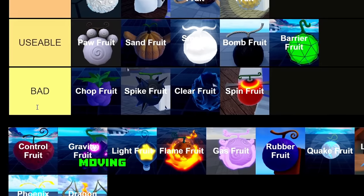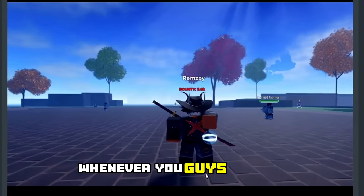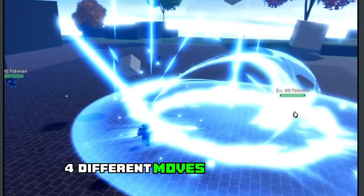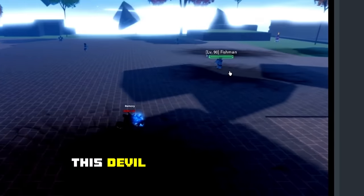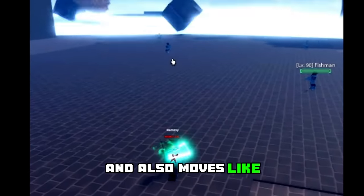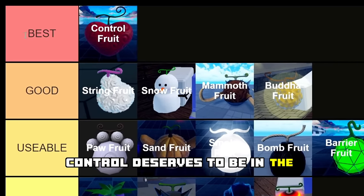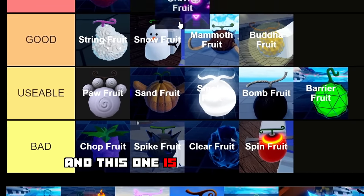Moving on to the Control Fruit — I will be ranking this in the best tier. I really like this devil fruit: when you press E you open up a room and you can do four different moves inside it, which are actually very strong. Not only for farming, this devil fruit is very good for PVP — the Shambles move lets you teleport to your opponent, and moves like Gamma Knife have very good range. Control deserves to be in the best tier.